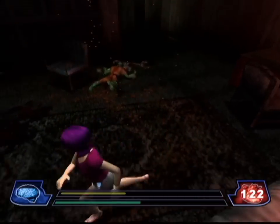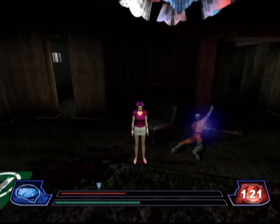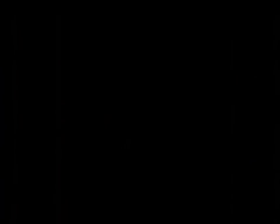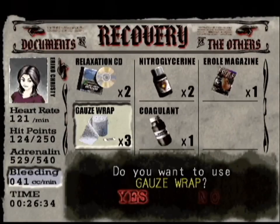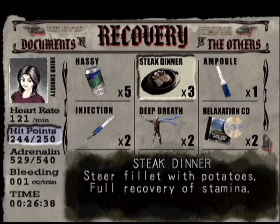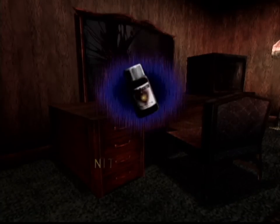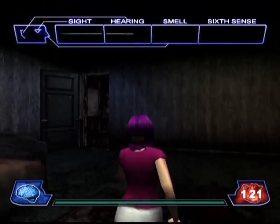Now, something I should mention is that we can't actually use items in the middle of a battle. So even though I'm hurt here, I can't just go to the sub-screen and use gauze wrap to heal the bleeding or eat a salad. I can do it now, but if you're in the middle of a battle, you can't do that. You have to be sure that your health is good before going into a tough fight, because what you have going into a fight is what you've got to work with. Your health won't be restored until after that fight is over.